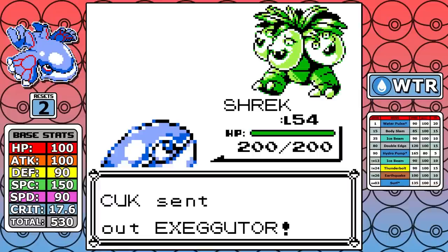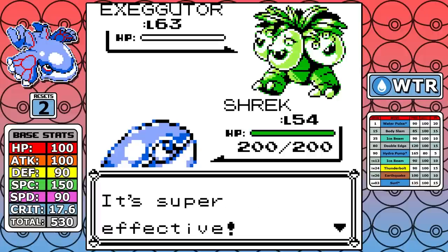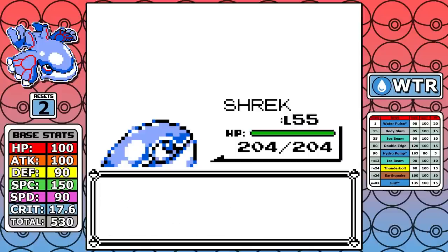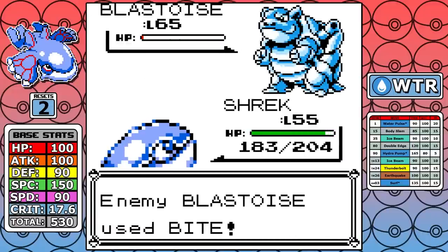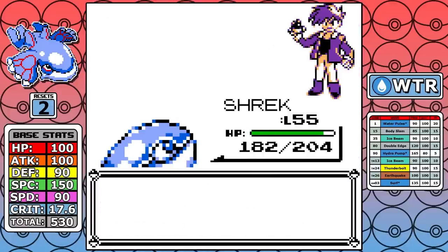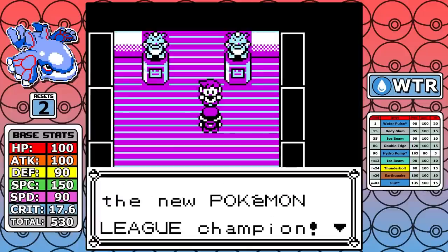Exeggutor is next, and this is why I needed Blizzard. It has Seed Bomb in the Sanque ROMs and can do roughly 130 to 175 HP to you on a non-crit. Ice Beam could take it down to red but you'd need to crit to one-shot it, so bringing in that extra 20 base power from Blizzard really made all the difference. We crit in the footage, but trust me it was a solid range to one-shot it anyway. As for Blastoise, it can survive a Thunderbolt, but it just doesn't do close to enough damage, and we finish it off the next turn. Kyogre has done it!